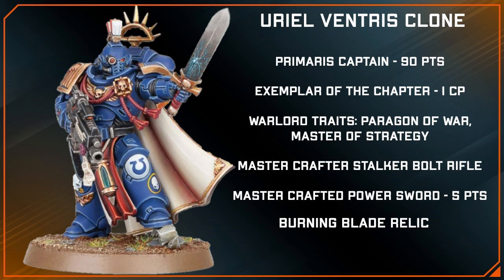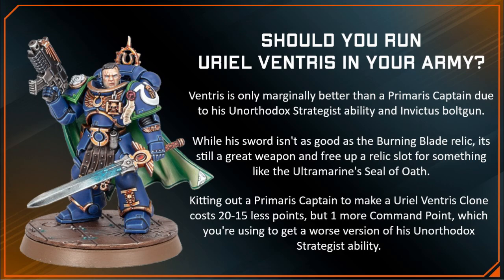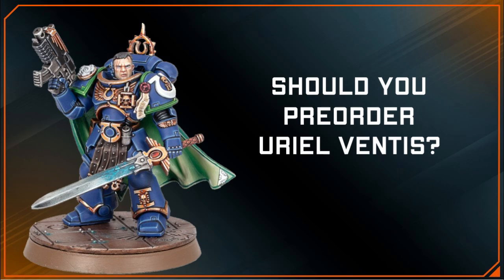So all things considered, it costs 15 less points and 1 more CP to run this Uriel Ventress clone in your Ultramarines army, rather than Uriel Ventress himself. In my opinion, because of this, and because of that Unorthodox Strategist ability, I think I want to give a slight edge to Uriel Ventress over the Primaris Captain.